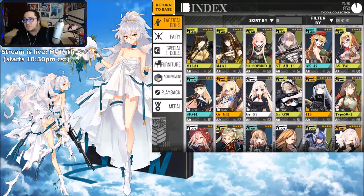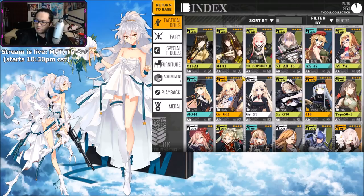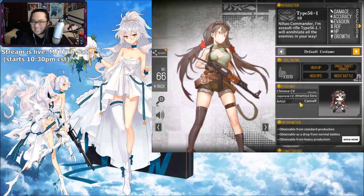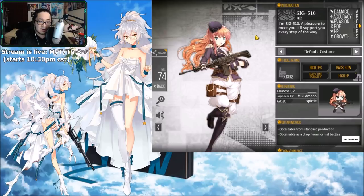Without further ado, let's jump right into this. I'm gonna start with the F tier waifus and work our way upwards. In no particular order — I just went through and put people in a list left to right, top to bottom. The first F tier for me is going to be 56-1. She's got some skins that are fantastic, but this default skin doesn't have a lot of attention to detail. She's the highest of the F tier, just barely not making it into D tier.